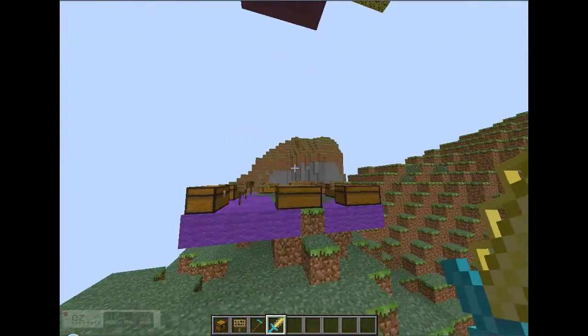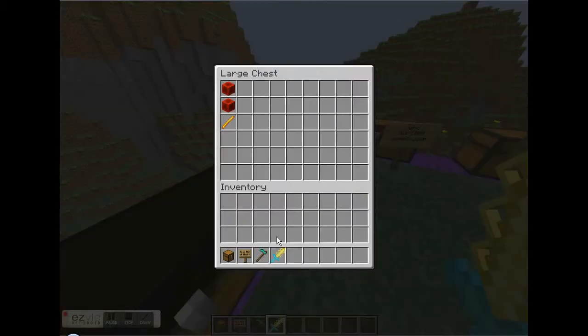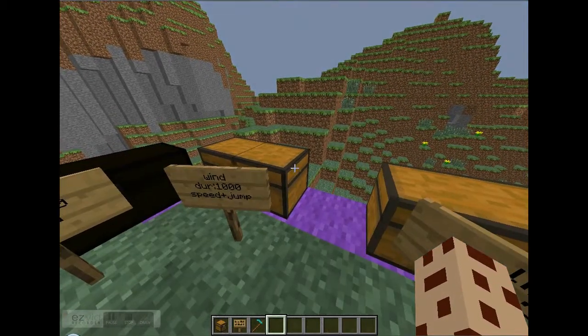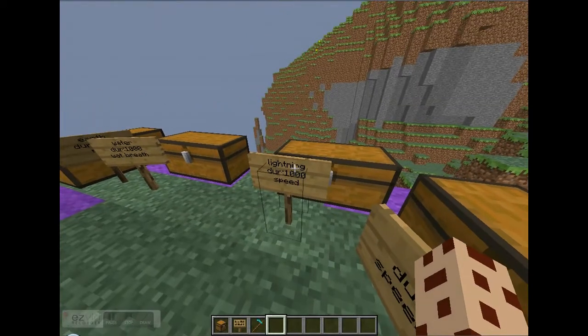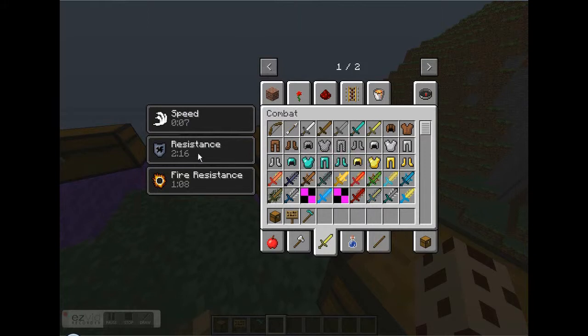If anybody wants to request any mods for me to do, I will most likely do them as long as my computer can handle it. The lightning sword also gives you speed and has a thousand durability. Its crafting recipe is two blocks of redstone and a blaze rod. I need a bucket of milk to clear the speed effect from the previous sword.